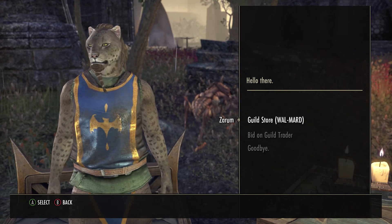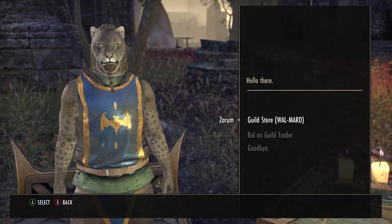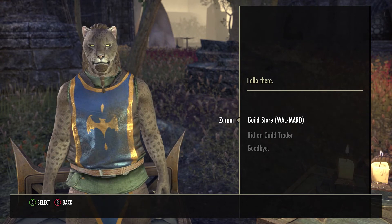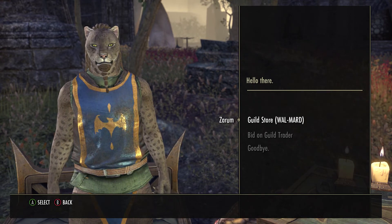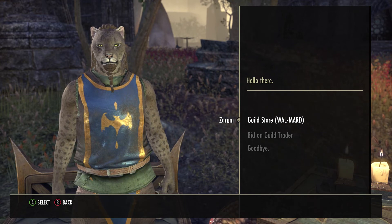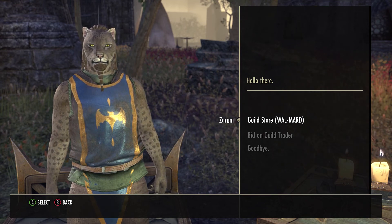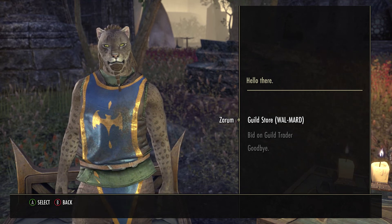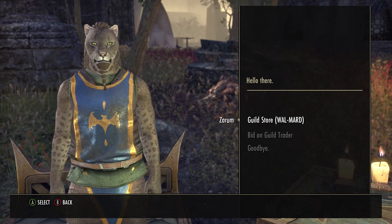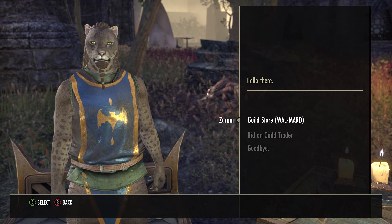Ethereal dust has gone up as well — the cheapest I saw in Mournhold was 155k to 175k, so another opportunity there. For the exp potions: the 50% one, not much change, going between 4k to 5k; the 100% one between 13k to 15k; and the 150% one has gone up a little because of ethereal dust pricing — it's going between 37k and 40k. Keep an eye on potion prices, specifically perfect roe as well, because it's a weird market right now.